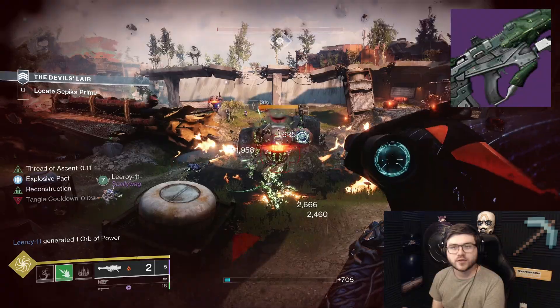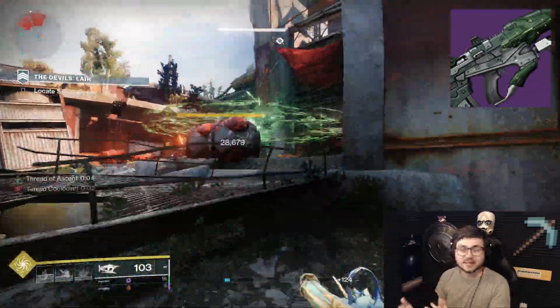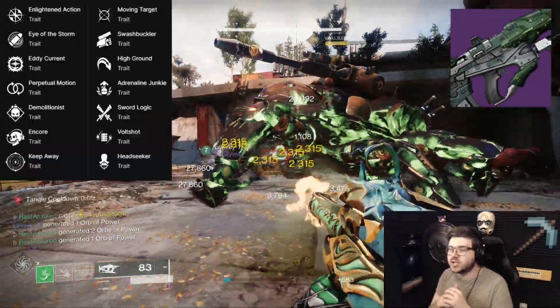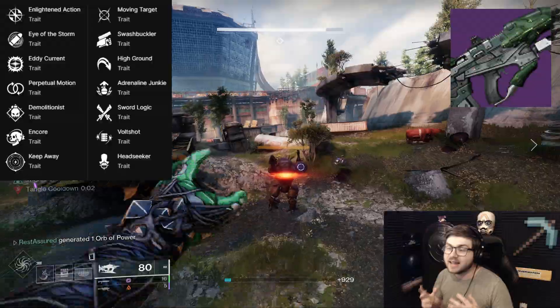Now let's move to the Oversoul Edict, a Rapid Fire Frame Arc Pulse Rifle. This archetype is pretty good in PvP but not the best in PvE. The first column has Enlightened Action, Eye of the Storm, Eddy Current, Perpetual Motion, Demolitionist, Encore, and Keep Away. The second column has Moving Target, Swashbuckler, High Ground, Adrenaline Junkie, Sword Logic, Volt Shot, and Headseeker.